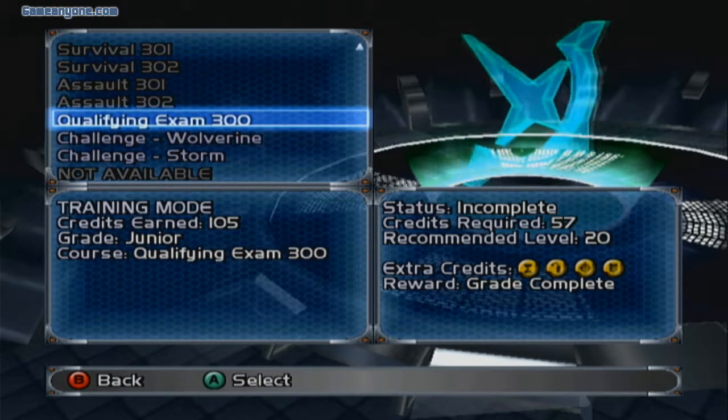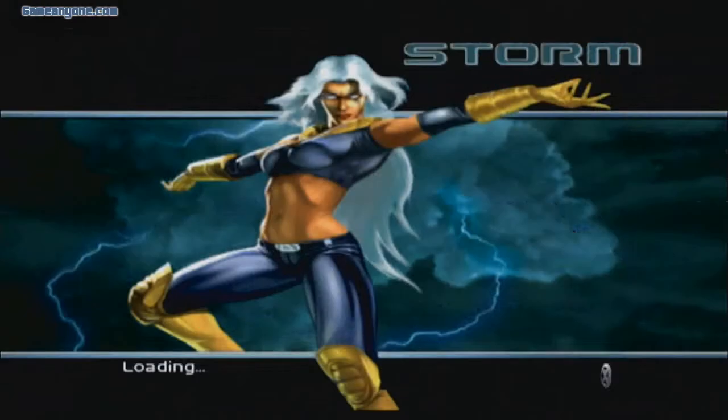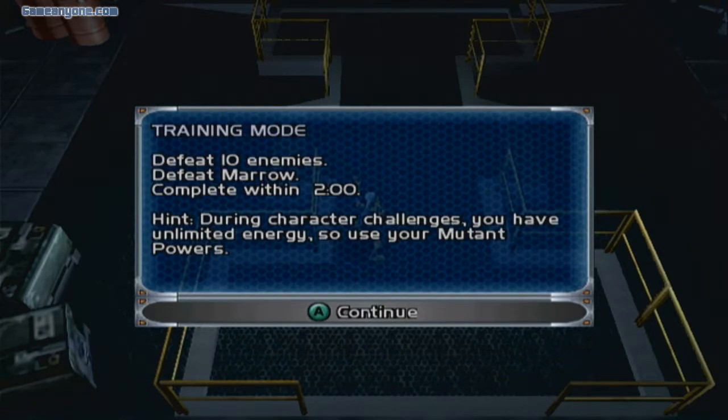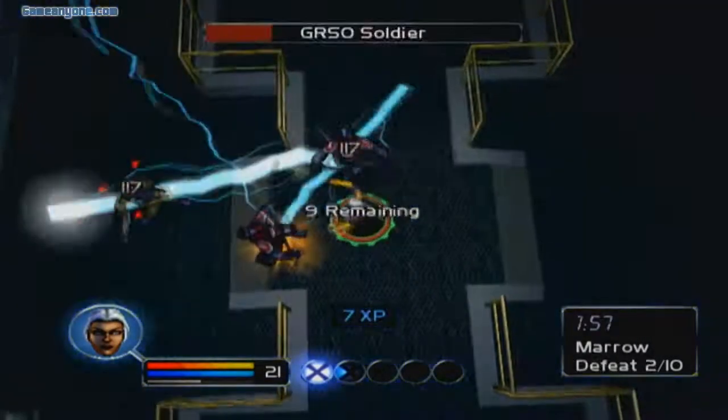Instead of doing Qualifying Exam, I'll go ahead and do Challenge Storm first. Let's see what type of challenge they have when controlling Storm. Storm must defeat some soldiers in order to confront a bitter enemy — it's Mero. Defeat 10 enemies and then defeat Mero within two minutes. And since it's challenge mode, Storm has unlimited energy. Alright, let's go ahead and get this done.